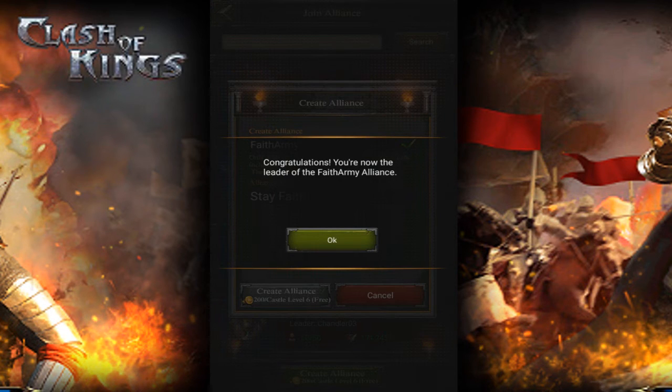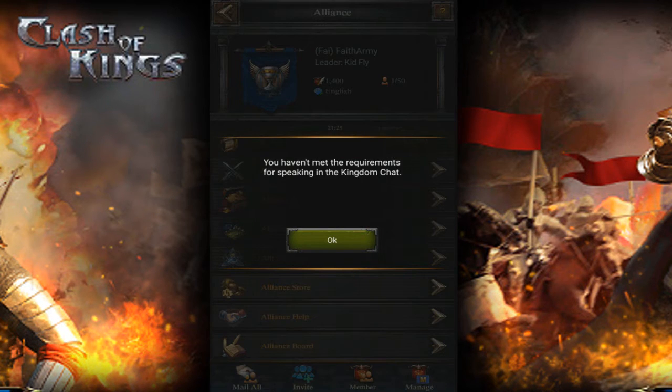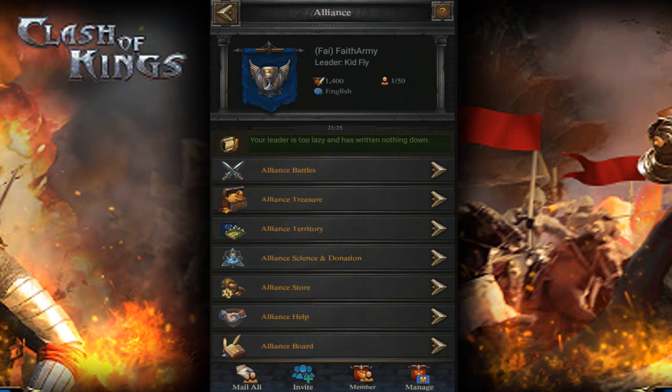Oh my gosh, it's loading — yes! Let's get it! I'm in an alliance and I am the king of it. If you want to join my alliance, it's right there — Faith Army. I'm the leader. Sorry about the abbreviation. But yeah, you can join it right there. And follow that great tip: don't rush your castle, upgrade everything to your castle level, and then go to the next castle. That's a good tip.